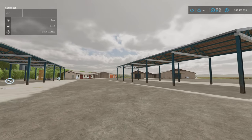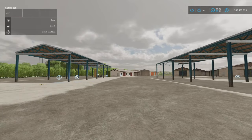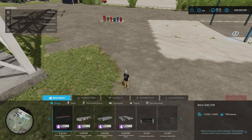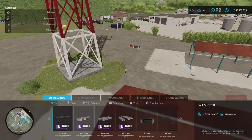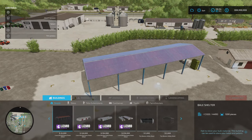We'll have a look at them all first, like I often do with sheds and buildings, especially when there's a pack. So if we go into build mode, we're in our sheds. This one — the bale shelter — is 20,000 to buy. Slot count is 4, which will come down to 1. It has a capacity of 1,200 pieces, whether it's bales or pallets.